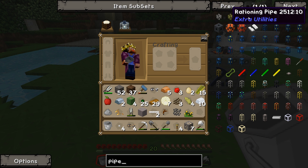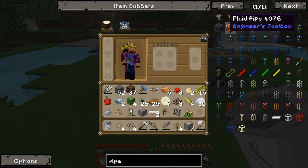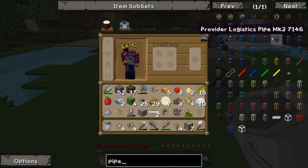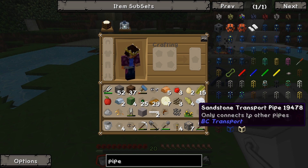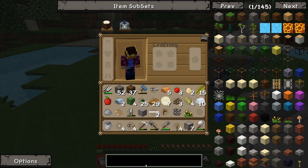Now I think I've got a couple of options when it comes to pipes. I've got some extra utilities ones, and I've got the buildcraft ones down here. It looks like we've got some from engineer's toolbox and we probably have some from thermal expansion as well actually. What do thermal expansion call them? They call them item ducts.